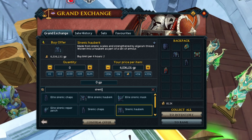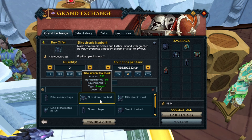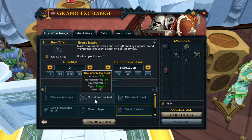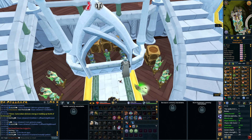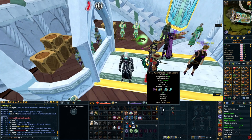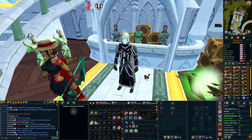Elite Serenic is probably one of the last upgrades you'd get for range. People see 'tier 92' and think they should skip tier 90 and go straight to tier 92, but this is not worth it early on. Repairing normal Serenic is stupidly cheap; repairing Elite Serenic costs 7 million per patch — very expensive in comparison. Even accounting for Elite Serenic not degrading in Elite Dungeons, you're not saving any money given how cheap regular Serenic is to maintain. Buying Elite Serenic early on is definitely a waste of money and a mistake for range.